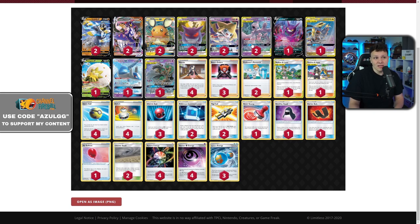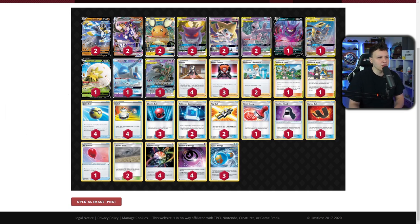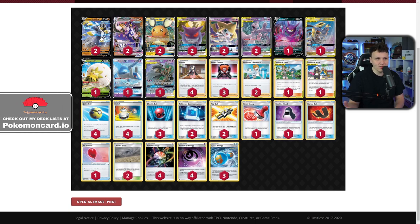Against Eternatus it's a similar story — Eternatus is really good against Mewtwo decks but not that good against Urshifu Rapid Strike. With most Eternatus decks now cutting their Weakness Guard Energies, Urshifu loves that and can hit them really hard, giving you a great chance in that matchup. Before this hybrid build, you were probably just losing to Eternatus almost every time — especially in a list with no Big Charm and no real gimmicks — so the Urshifu line shores up that weakness significantly.